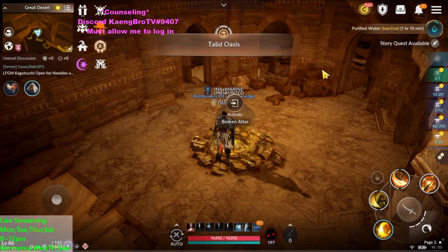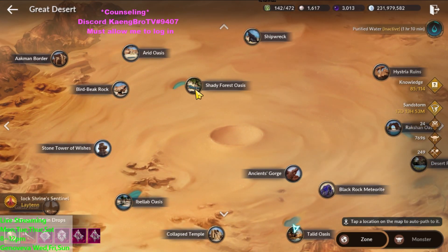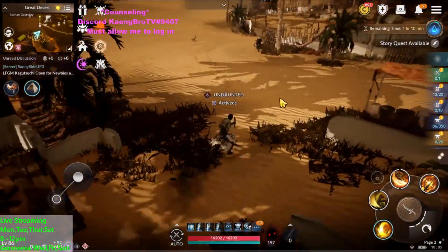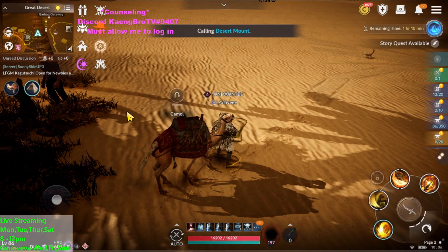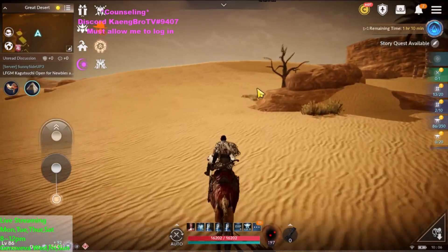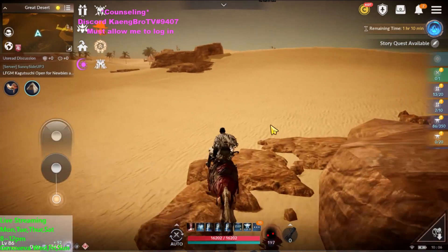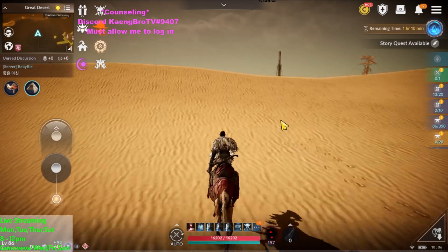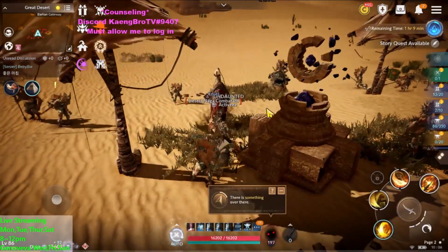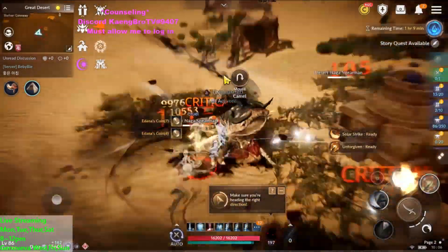The second one is for a little bit higher CP — I think above 14.5K. You go to Shady Forest Oasis. In this route I'm moving three different Altars. So you face the Oasis and go back. You see the hill over here — you need to go over two hills. This is the first Altar here. The mob is a little bit stronger and it takes a little bit of time to clear.